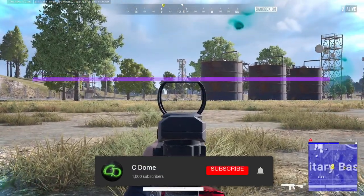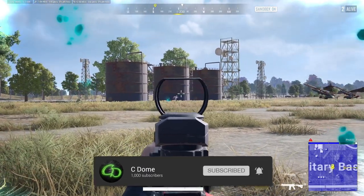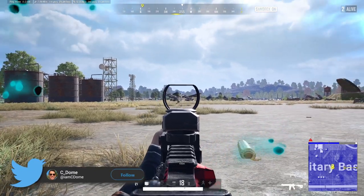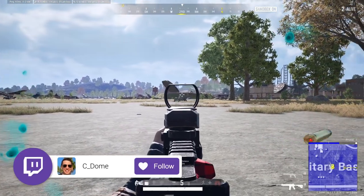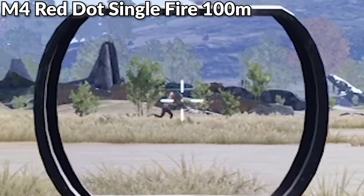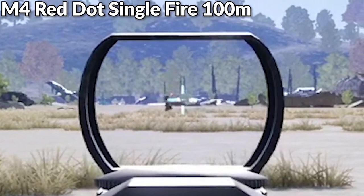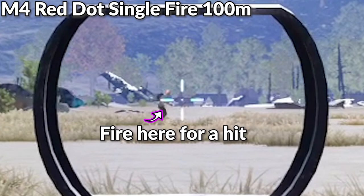Now that we have a better idea of how to zero in for long distance shots, let's look at some tricks to hit moving targets. During these tests I found that if your target is around 50 to 150 meters, each scope has a certain mark you can use as a guide on when to shoot and hit your target. Here's another spot where you might want to screenshot your favorite weapon so you can study the results a bit more.